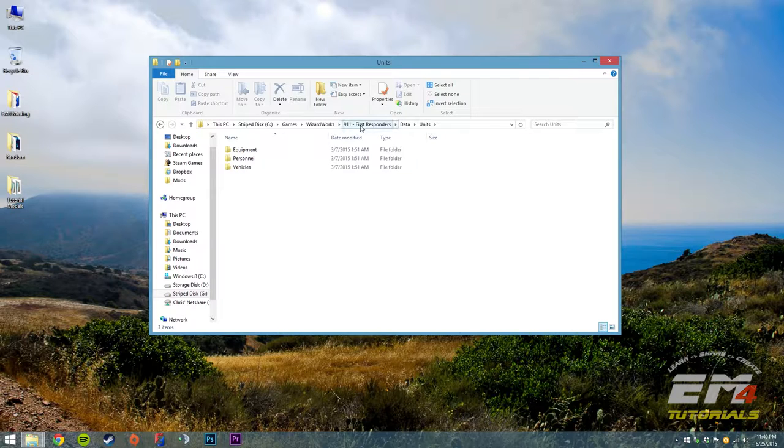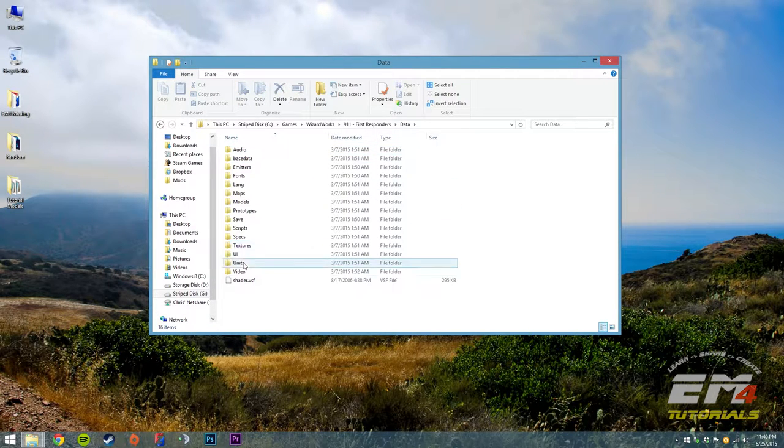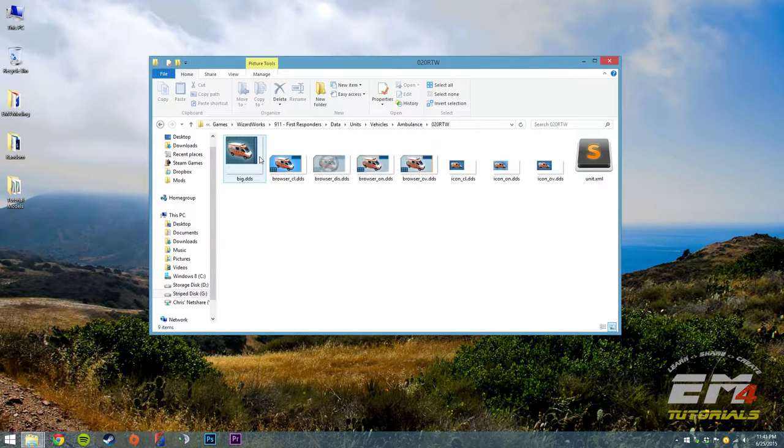That was my 911 First Responders or Emergency 4 base installation folder. Data is the base game, units, vehicles, ambulance, and 020 RTW. That is the entry for the base game ambulance, so that's probably a good thing to copy against since it's the closest relative of what we're actually adding.